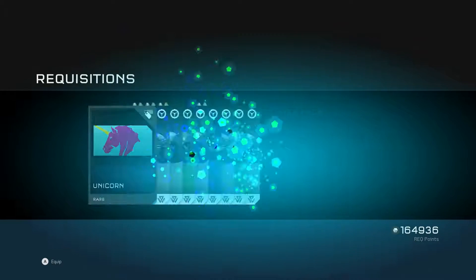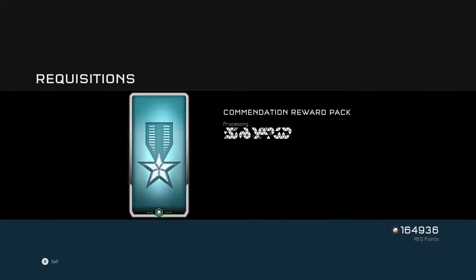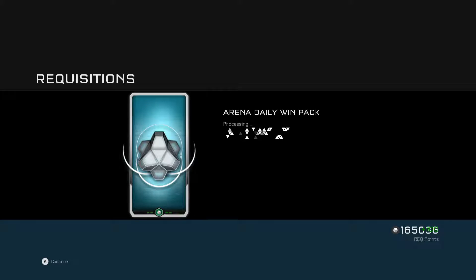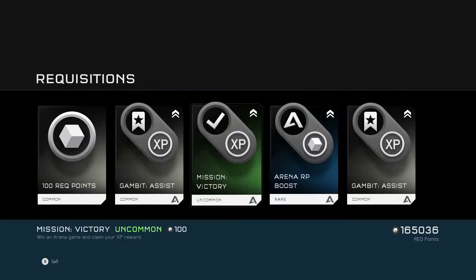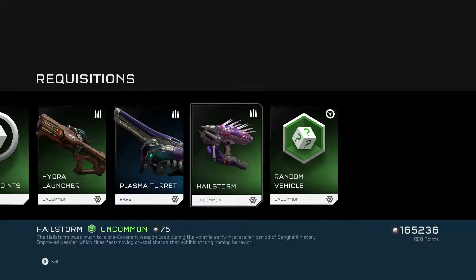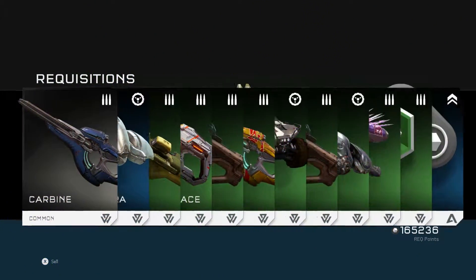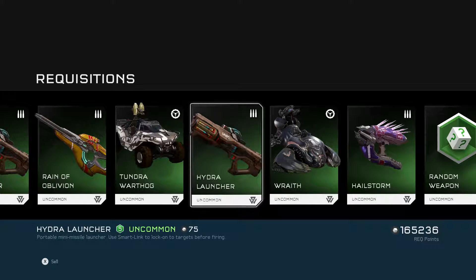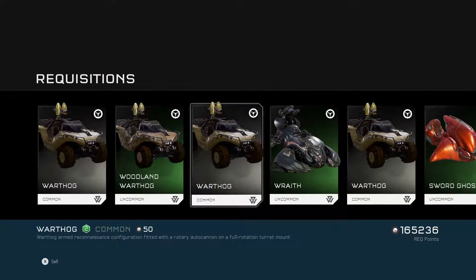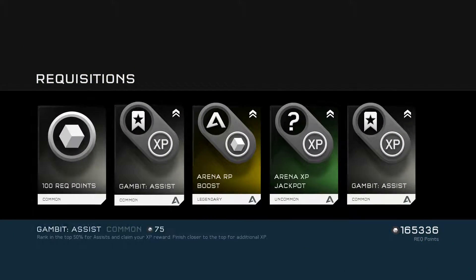Mantis Destroyer pack - nothing much in there, just some Warthogs. Oh a nice little Wasp there, I love Wasps - not the real life ones, those are a pain in the butt. Bit of crap - what's this, a Plasma Turret? I've never seen one of those, maybe I have. Alright, another Ghost Ultra, not much in there. Another accommodation pack - Sword Ghost, just a little thicker armor, I think I have a few of those.